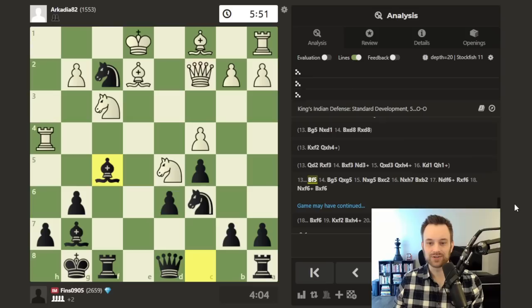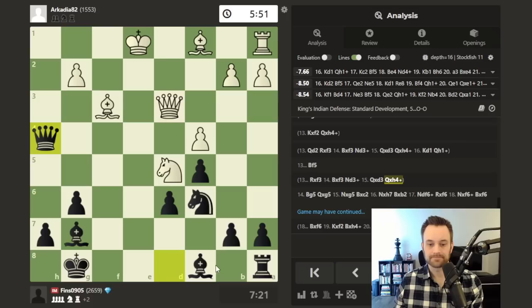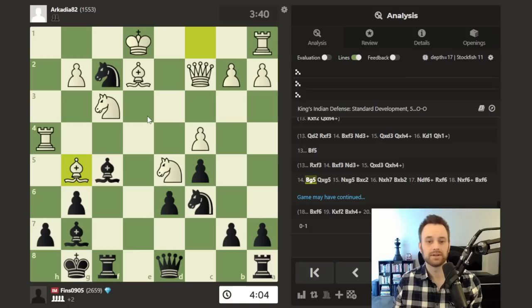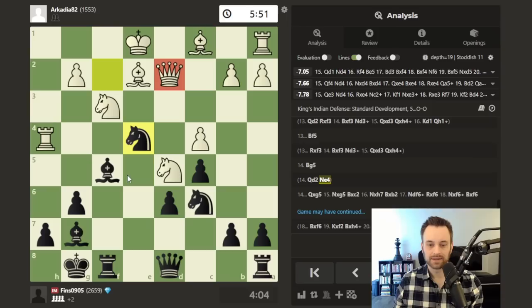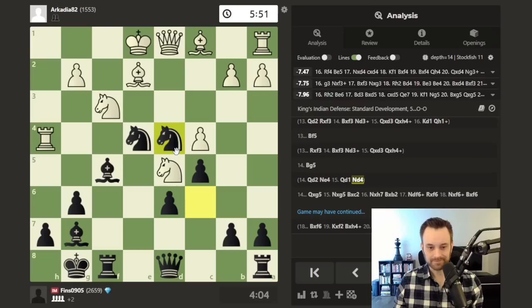Queen c2 — I hemmed and hawed here and played bishop f5. Seems like there are multiple good moves. Rook takes f3 would actually transpose to the other line we just looked at — so maybe that's technically the best. It didn't occur to me how fast my minor pieces are coming into play with check when white can't block with the queen, so rook takes f3 looks real good. But okay, bishop f5 — white responded with bishop g5. The engine advocates for knight e4 or knight g4 — probably would have played one of those. White goes full circle and plays the queen to d1. Knight d4 — I'm swarming, threatening to remove the defender and go after this. That's nasty.